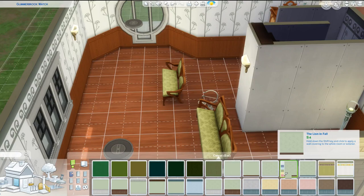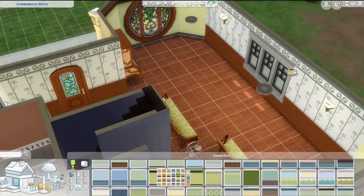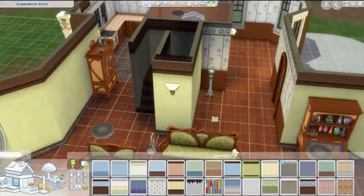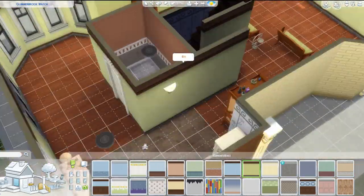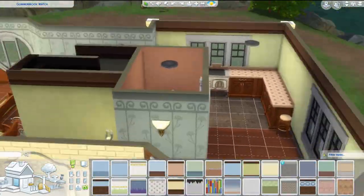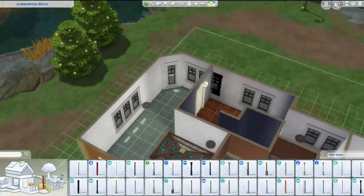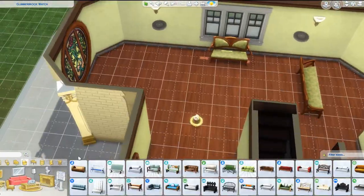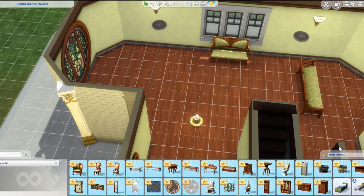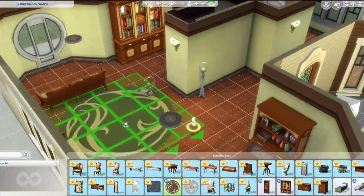One thing I really liked that was in the update was the new stilt foundations — ones that don't necessarily look like they have to be for the beach. I use them in this house too. Also, the refrigerator and counters are freaking fancy. There's a detail on the desk with a glowing orb called the will-o-wisp desk, which I found funny because in Outdoor Retreat — the very first game pack — there was a bug you could collect called the will-o-wisp. I thought, did we have a hint back then that they were going to do this pack? Maybe coincidence, but you know us Sims fans and our conspiracy theories.